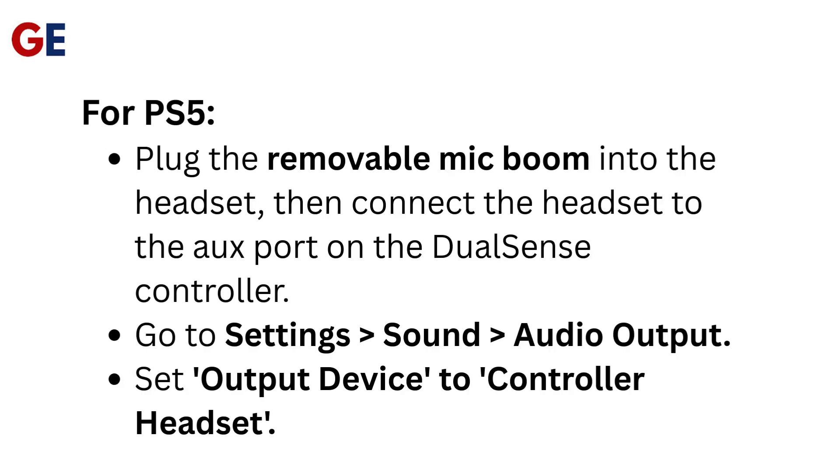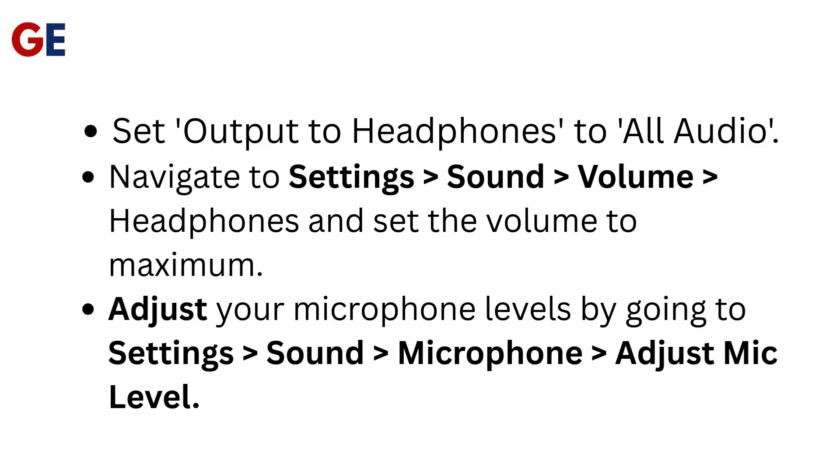For PS5, plug the removable mic boom into the headset, then connect the headset to the AUX port on the DualSense controller. Go to Settings > Sound > Audio Output and set Output Device to Controller Headset. Set Output to Headphones to all audio. Navigate to Settings > Sound > Volume > Headphones and set the volume to maximum. Adjust your microphone levels by going to Settings > Sound > Microphone to Adjust Mic Level.